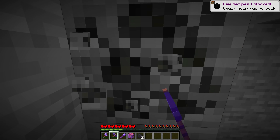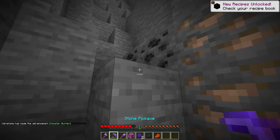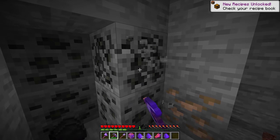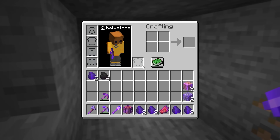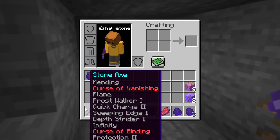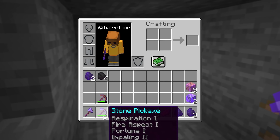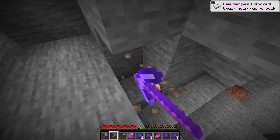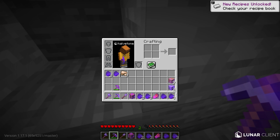So the more I mine this, the more enchants I should get. Let me go ahead and get some of this coal right here. Now we should have a lot more enchants. Look at my stone axe, and our pickaxe — this is actually insane. Look at all these enchants on all my items. Although my inventory is getting all packed up because of all these extra enchants.